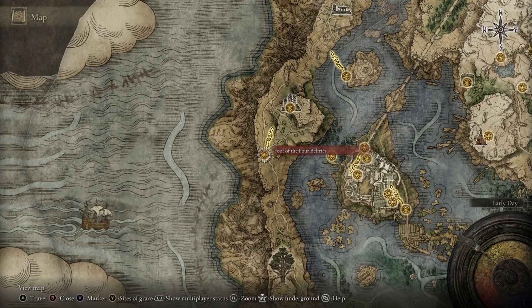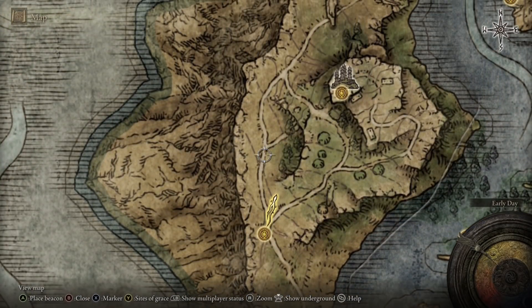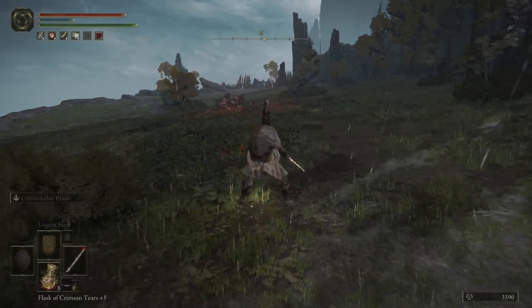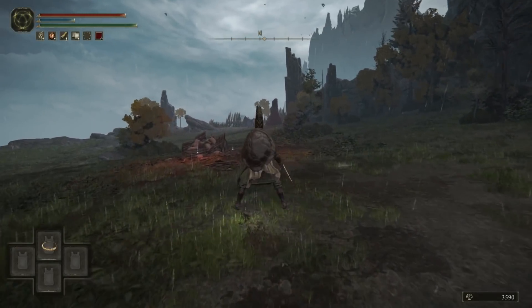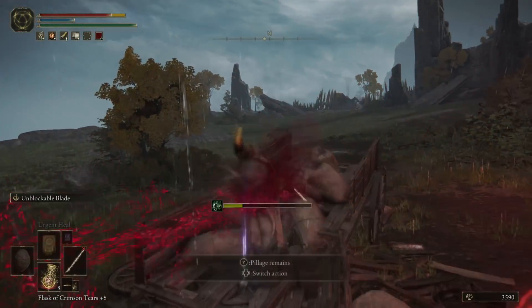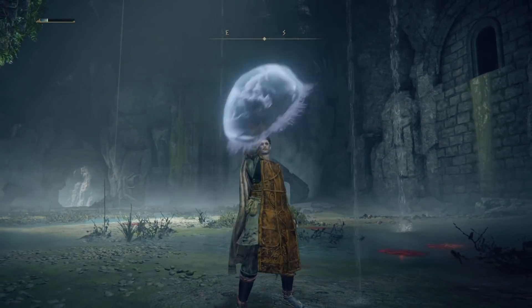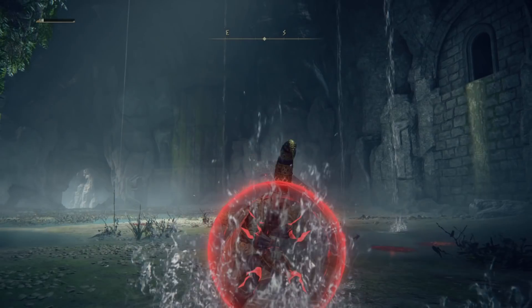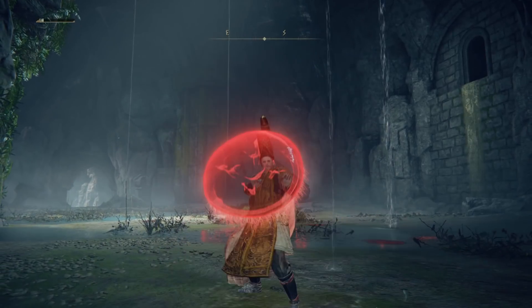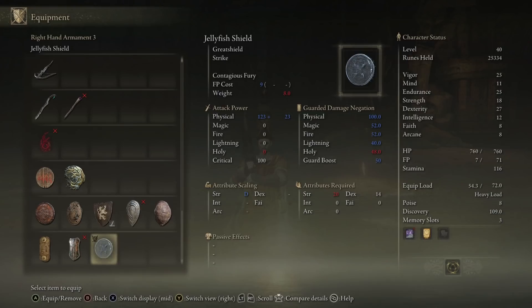Next up, in the Liurnia region on the western side, head to the Foot of the Four Belfries site of grace, then follow the path just a bit north where you will find some jellyfish guarding a cart. Run up to the cart and grab the item, which you will soon realize is essentially a severed jellyfish head repurposed as a great shield — it's really awesome. It also has a unique ash of war in Contagious Fury, which makes it raise your attack power for a short time. This shield requires 20 strength and 14 dexterity to use.